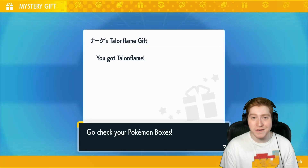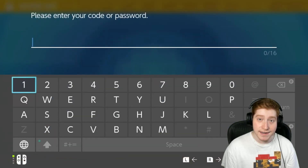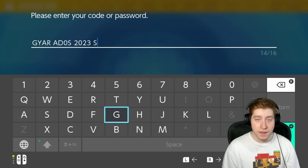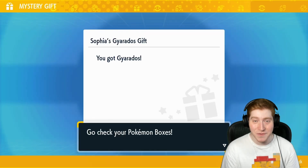And there we go — just like that, Talonflame's mystery gift. We're gonna do the exact same thing, go to Code and Password and now type in this code. And look at that, we got Gyarados.